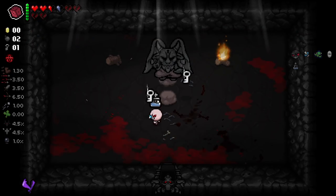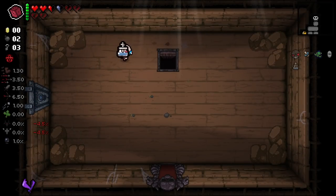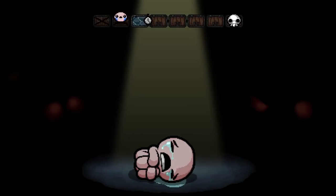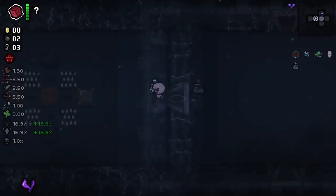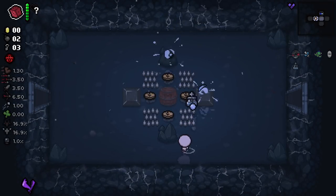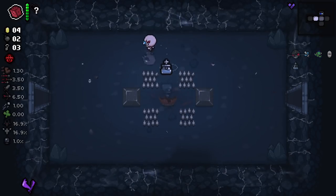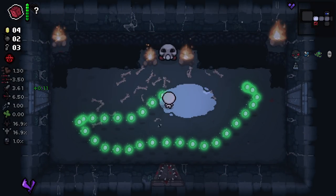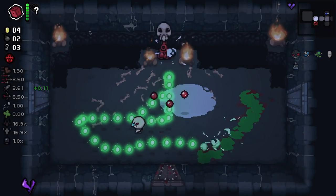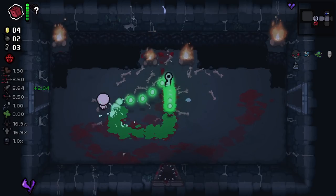That was kind of a mistake — I thought it would let us choose that and another item, seeing as though it was a pedestal rather than a purchasable. But that's obviously not the case. That's fine, this item's still really, really good, but I would have kind of rather had the Herming for two normal hearts. I was going to take both. I just wanted to take the broken hearts thing first to make sure it didn't remove some health — I wanted to confirm that wasn't the case.